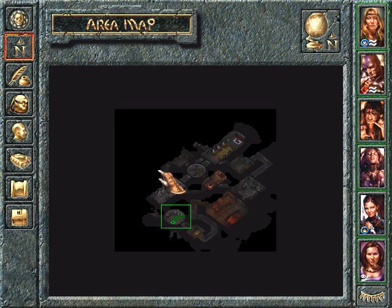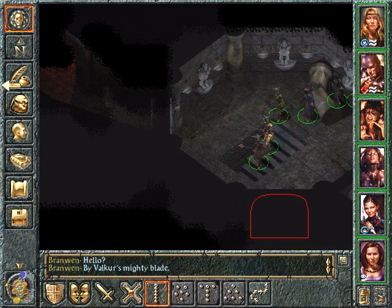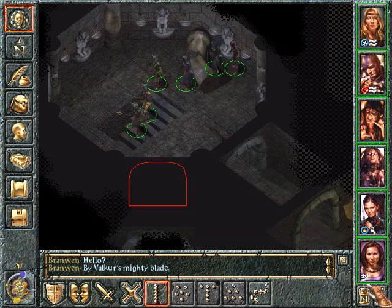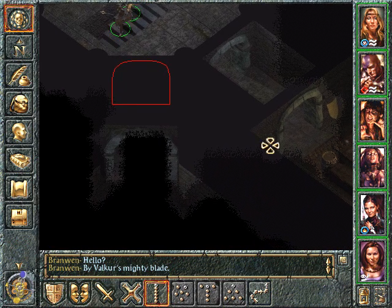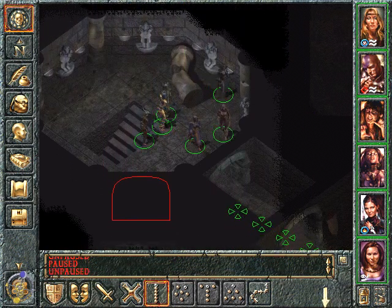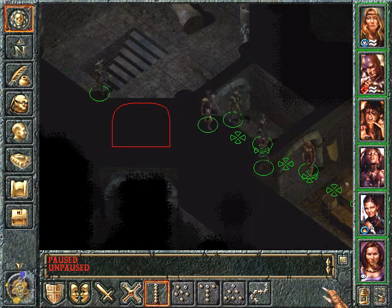Going down the stairs, we come into the same room where we started. Don't know if that's a bug or a trick of the tower. I think we're going to have to assume that that's a trick of the tower, forcing us to do something else first. I hope that's what it is.